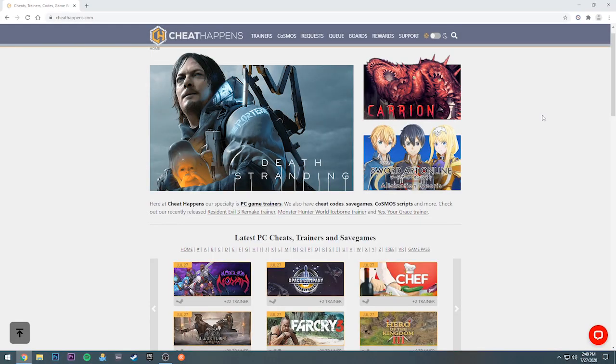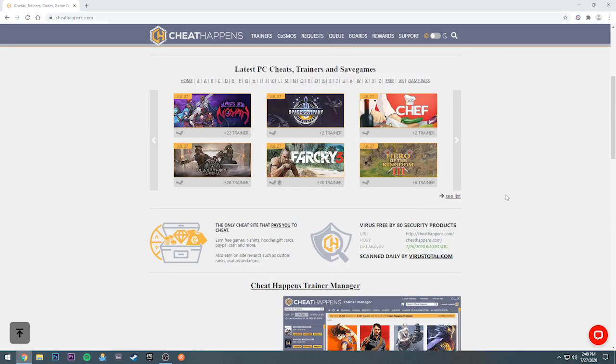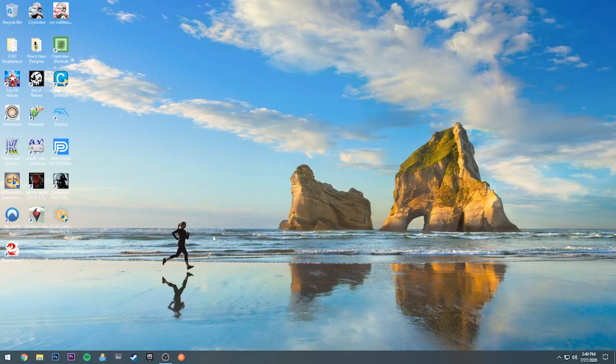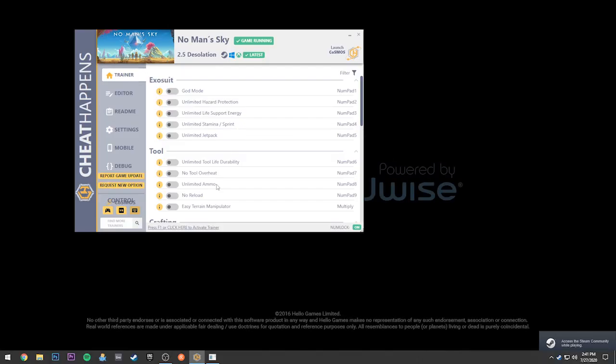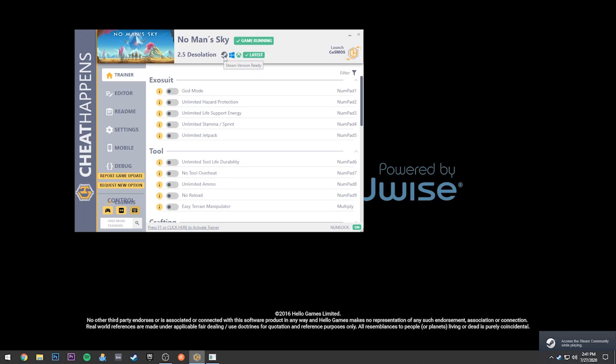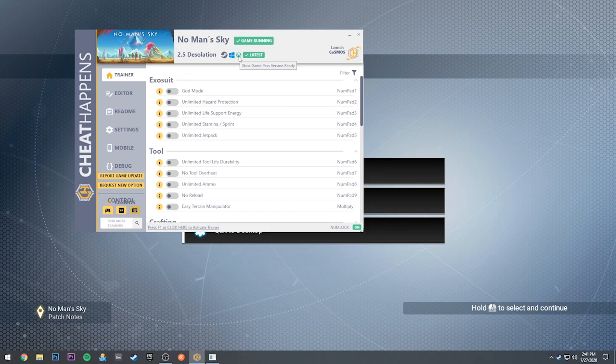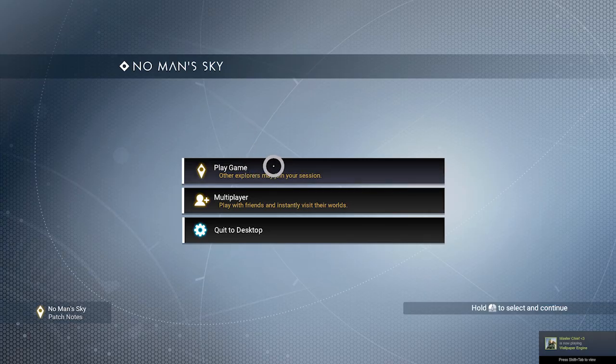Now for the PC version, this is where I get my trainers — it's from CheatHappens.com, and they've got everything you could possibly imagine. So I'm going to go ahead and launch that up. On the cheat trainer, you can see that it works with Steam, the Windows Store version, and also the Game Pass Xbox Game Pass version. So you can run it pretty much on any platform — it doesn't matter what you downloaded the game on.